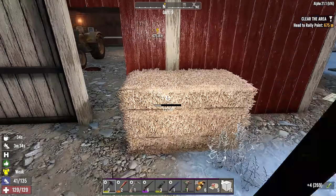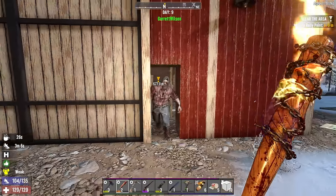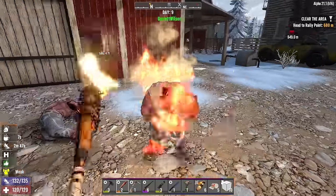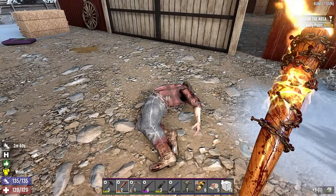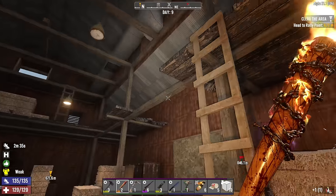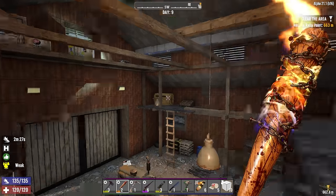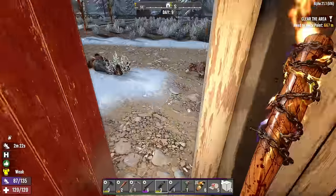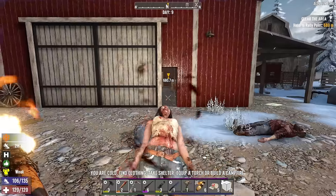I didn't even see these hay bales — that would have been a good source of plant fiber. Who's lurking around in here? We have a fallback position behind us if we need it. There's a Lucky Looter book inside that lumberjack and some polymer in the other one. I definitely have an advantage over zombies here with all the balance beams, but that's a feral — might just come outside and reload my laser pistol.